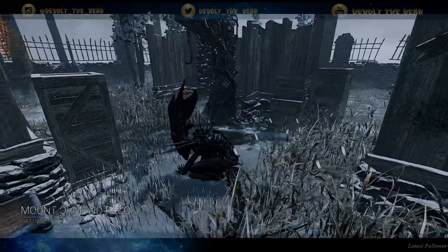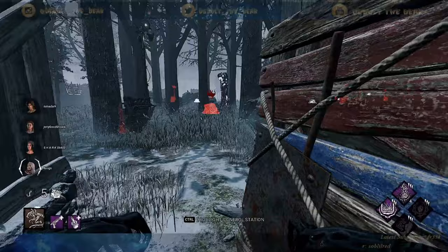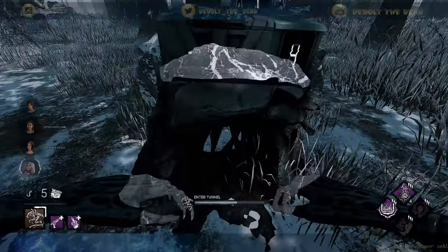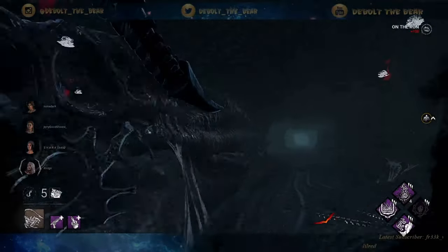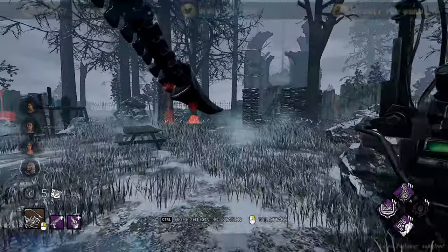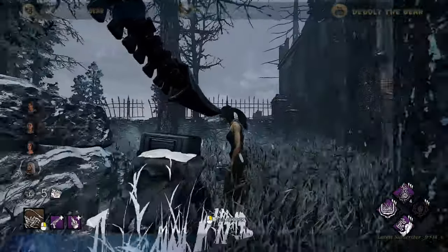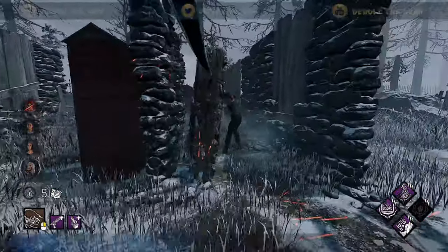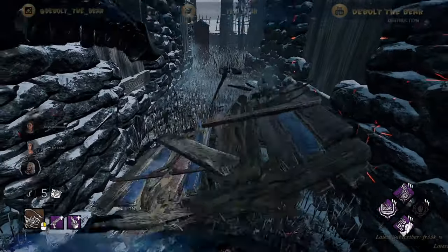Alright, let's go! We got Xenomorph on Mount Ormond with a pretty interesting build — Pain Res, Grim Embrace, Bamboozle, and Whispers. Whispers is probably the one I'm most interested in. We're already getting it go off. Whispers can really help you out in a pinch at early game and end game — that's what the footprints and stuff are for.